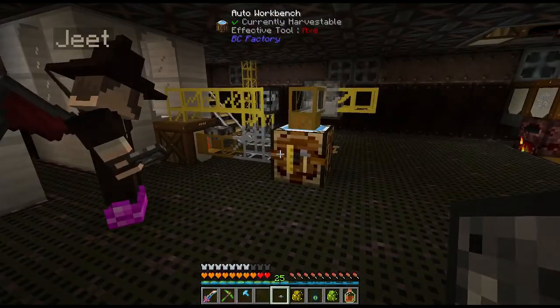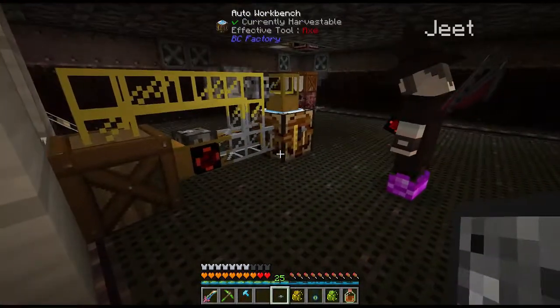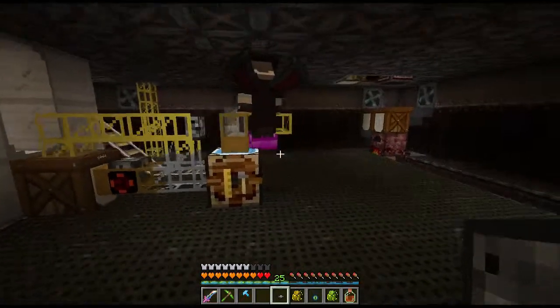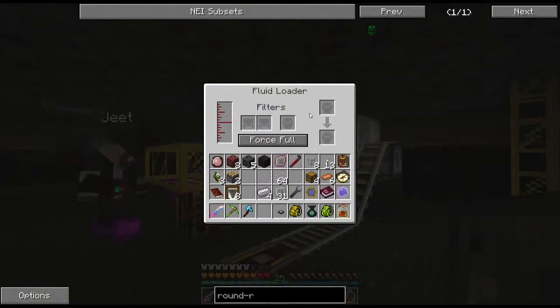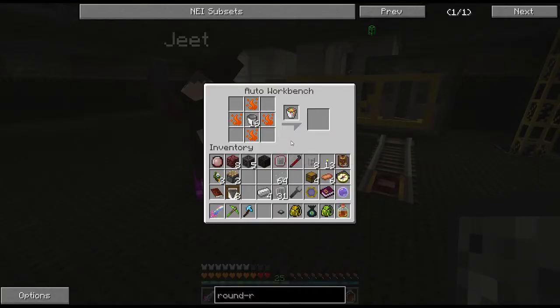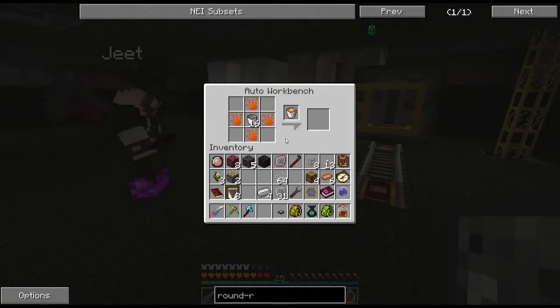So then put one of those on there, and we'll go ahead and set up the recipe for this by putting the fire essence around an empty bucket. The buckets we are going to put on here — go ahead and just store the buckets. What I need to do is actually put all the buckets in here. I need to put more essence in there.